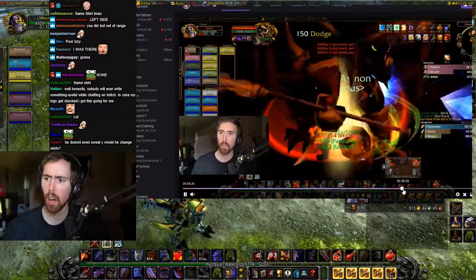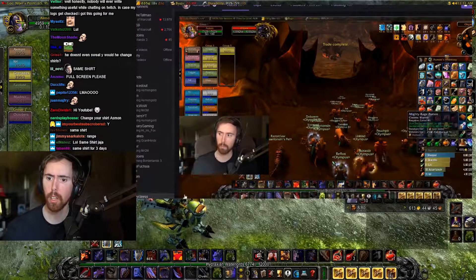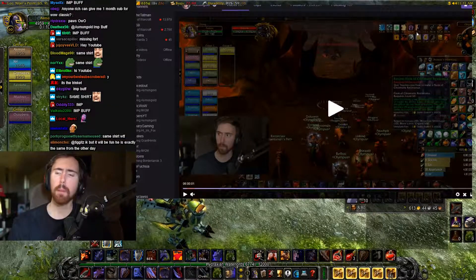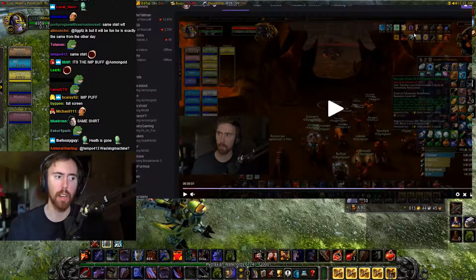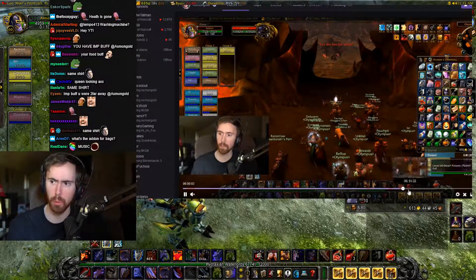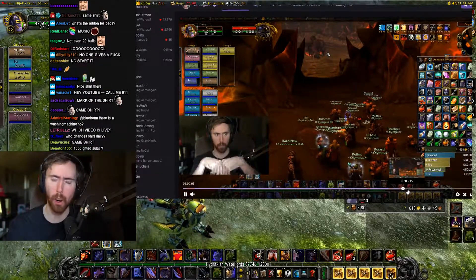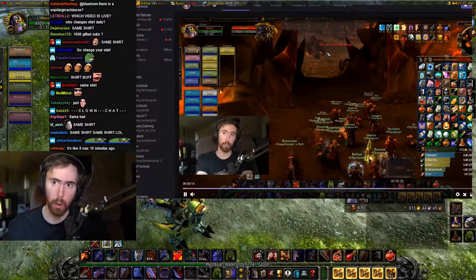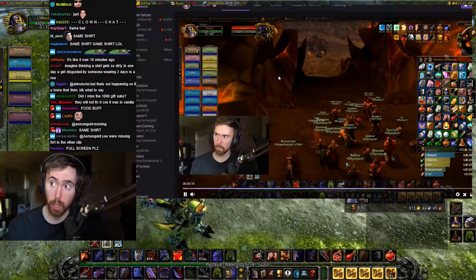What the fuck. So I'm at 7,000 health right now — let me pause it here. What do I have? I have Mark of the Chosen — that gave me 25 stamina. Mark of the Chosen — that's why I had 7k health. Plus the imp buff. This didn't happen to us; we don't have nearly enough buffs to trigger this bug.